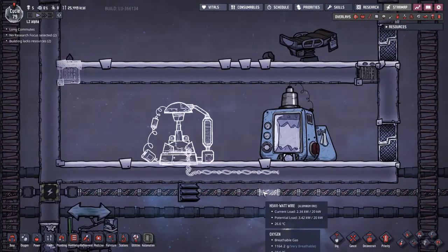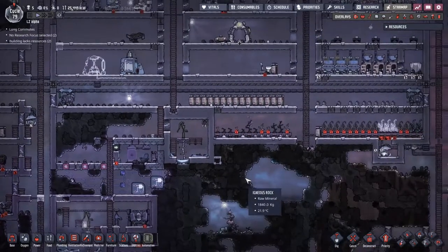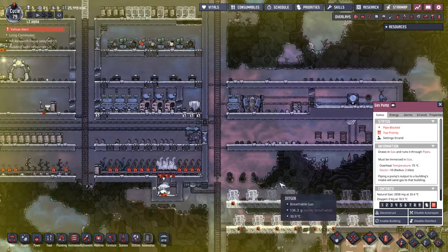Today my main focus is going to be on getting the exosuits up and running because it is a dangerous, dangerous world out there. But another thing I want to do - I'm going to disable this gas pump.